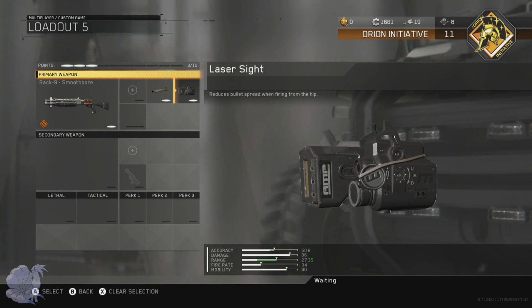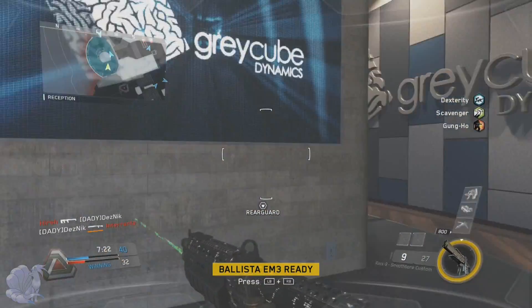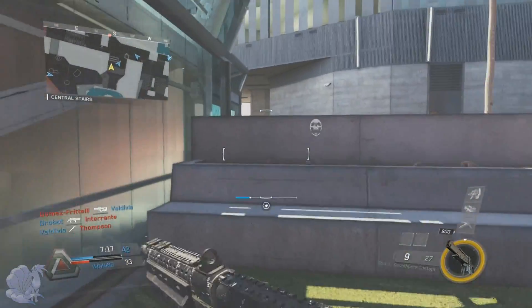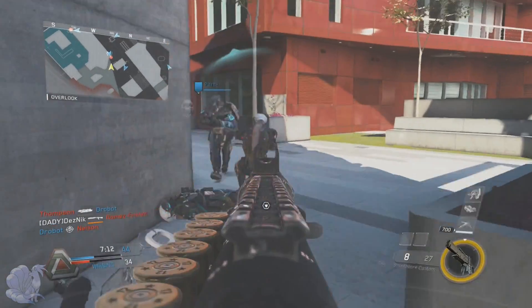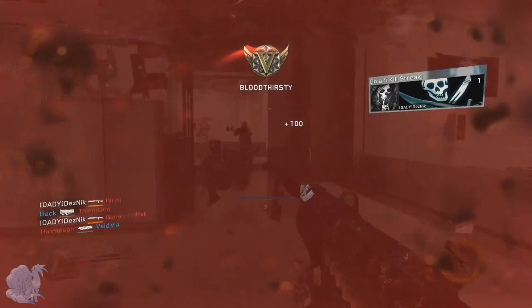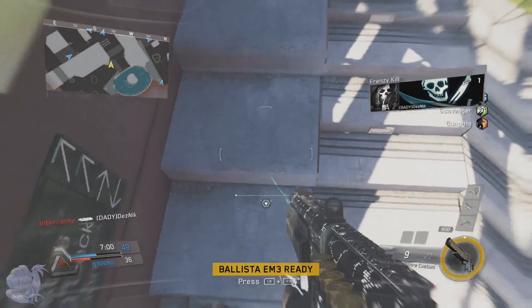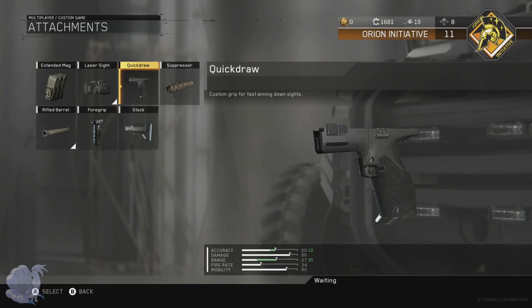The next attachment is Laser Sight. Even though this is a slug round, when you shoot without aiming, the slug doesn't always go straight — about 50% of the time it'll go somewhere off target. Laser Sight increases the straight-shot rate from around 50% to 70%, so only about 30% of the time will it go off, which helps in a lot of situations.